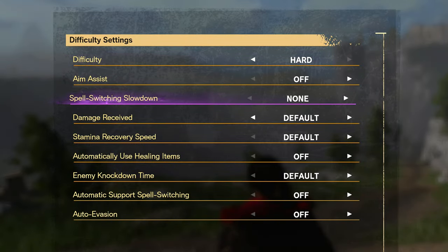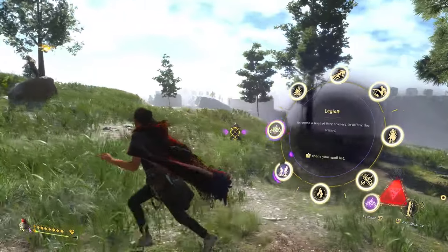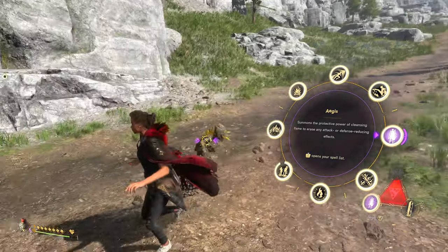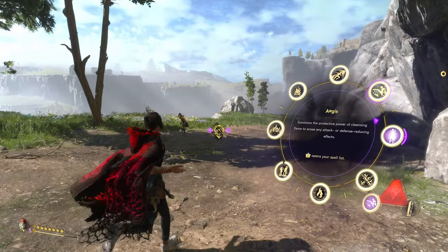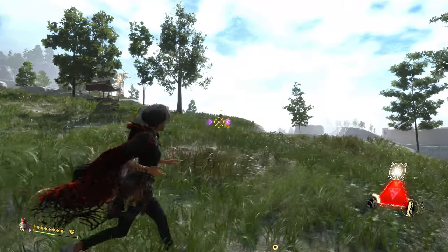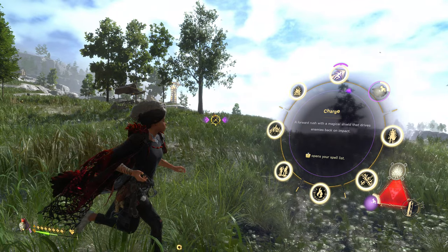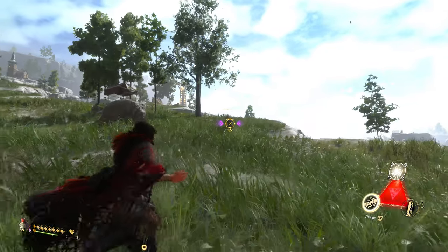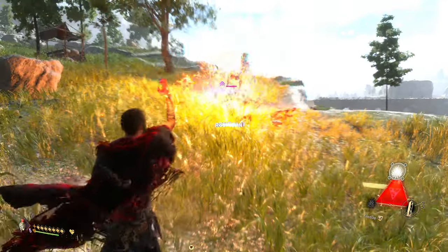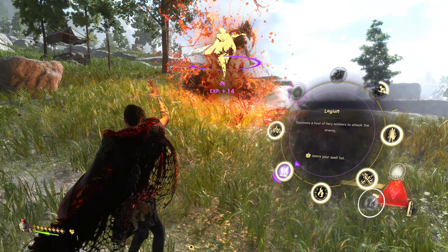Also in gameplay balance is spell switching slowdown, set to none, slow, or full pause. On none, you can freely switch out spells while the game runs in real time. Default slow applies a slow-mo effect when you bring up that screen. Full pause will completely halt the game when you switch — you could use that to make this a turn-based RPG if you want — but personally I prefer the no slowdown setting.